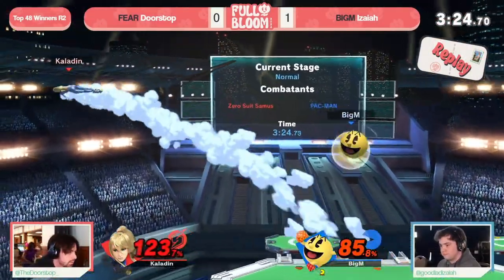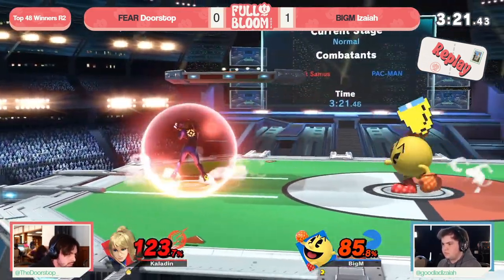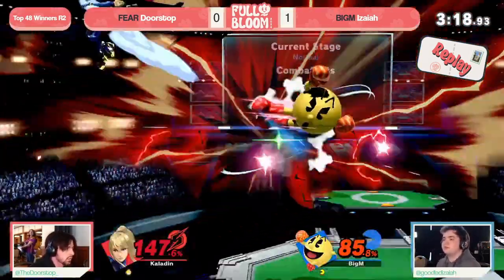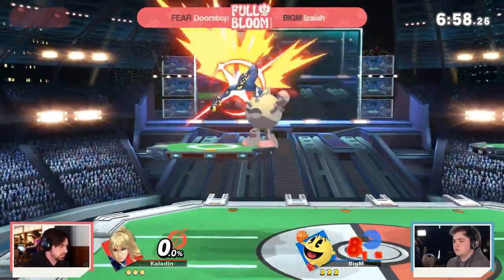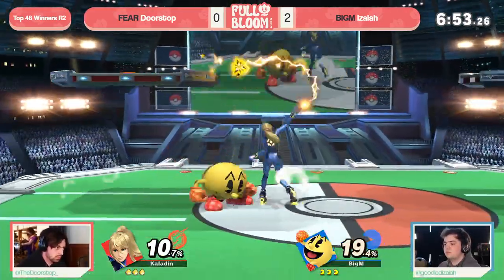Doorstop had the lead the entire game through, but all it took was that one Bell — and that was a Galaga combo that Doorstop expected. But that charge reset is absolutely huge from Isaiah, because that re-grab we just saw in the Bell — that was one, two, three uses off the item. With Pac-Man, once you re-grab an item, once you throw a Galaga, anybody can pick it up once, but once that happens, nobody can pick it up as an item again unless Pac-Man charges it. So if you grab that item after the first use from Pac-Man and throw it back at him, he can't actually Z-catch it.